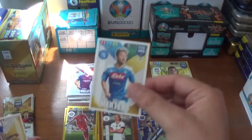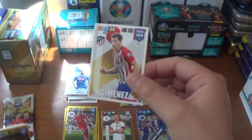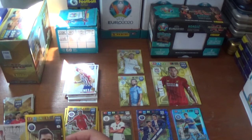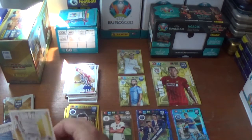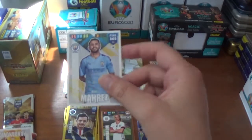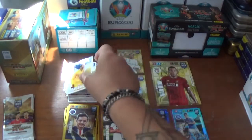Next up we start with Dries Mertens, the Belgian from Napoli, Jose Gimenez of Atletico Madrid. Just the one insert in this pack — an impact signing for Pablo Sarabia of PSG, the Spaniard. And the rest of the base: Luka Modric of Real Madrid, Riyad Mahrez of Manchester City, and Samir Handanovic the goalkeeper from Inter.